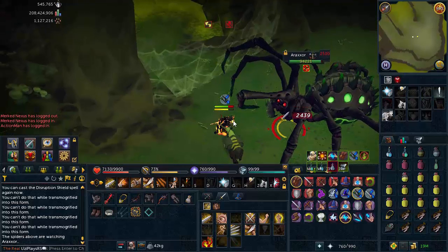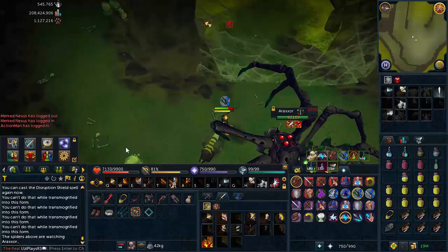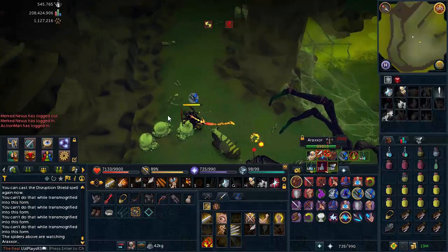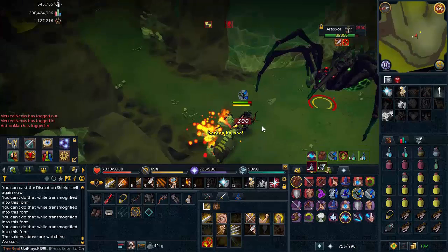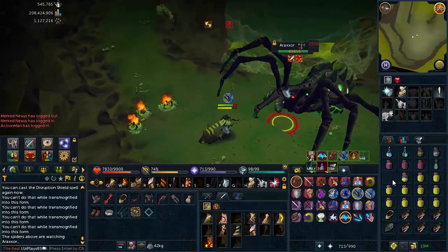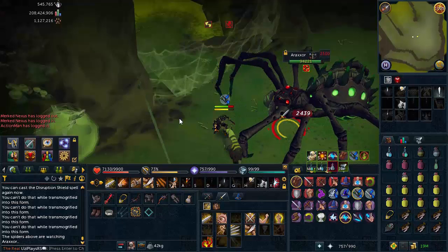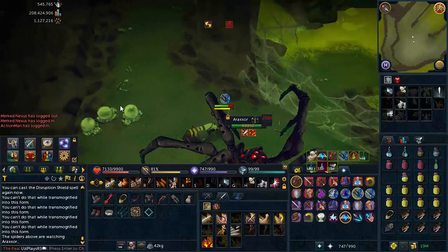In the next phase, Araxxi gains an additional special attack called the Eggs. Araxxi reaches out and throws a bomb at you, and three eggs will spawn somewhere on the map. What you want to do is run and stand on the eggs, because the bomb will hit you and destroy those eggs, dealing around 300 damage depending on how many eggs there are. This is unblockable, but it destroys the eggs. If you don't do this, the eggs will spawn two or three minion spiders, and the bomb will hit you for much higher damage. As soon as you see the bomb coming, stand on the eggs, wait for it to explode, then walk back and attack Araxxi.